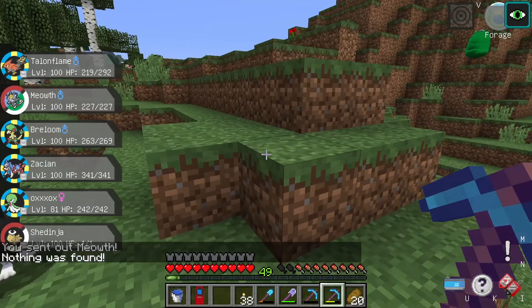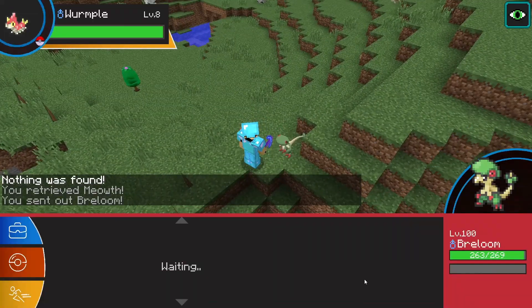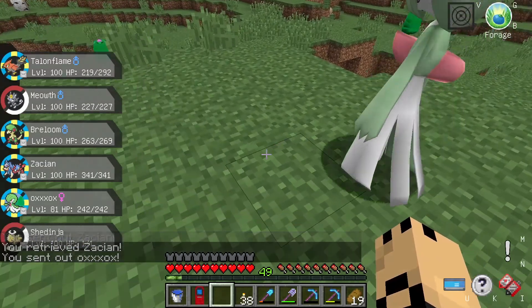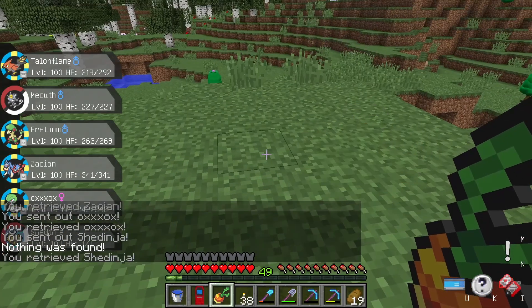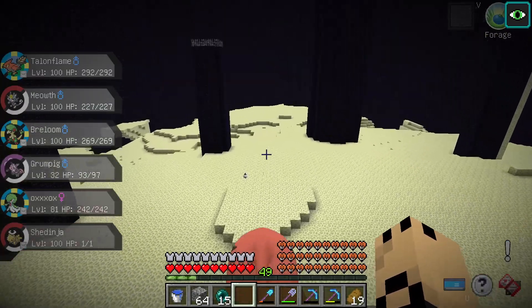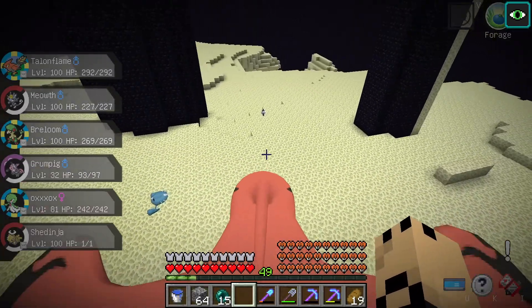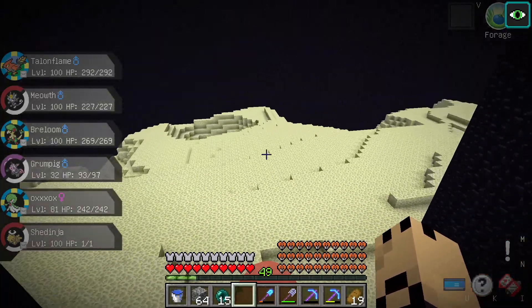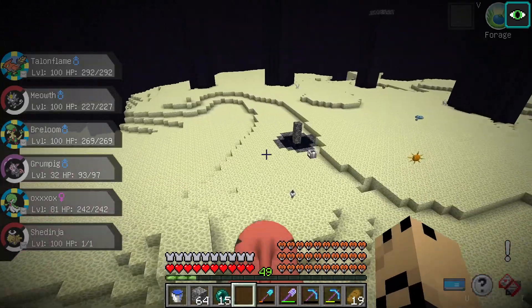Sometimes you get nothing as well, which always sucks. So we'll just keep cycling through our Pokémon and eventually hopefully we'll get one. I've actually just gone over to the End here, because according to the wiki we can also find Corn Berries in the End using Forage, so I figure we can be here and also be on the lookout for a Wynaut itself. If we do happen to find one we can just catch it and then we don't need the 3 Berries.